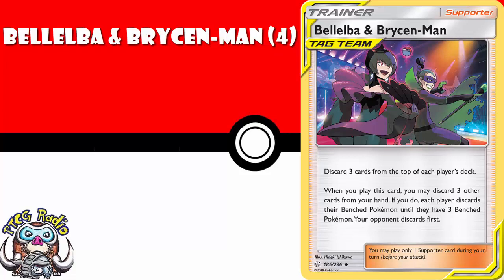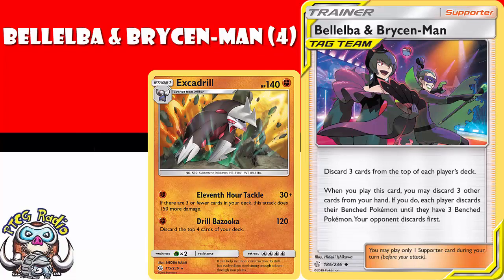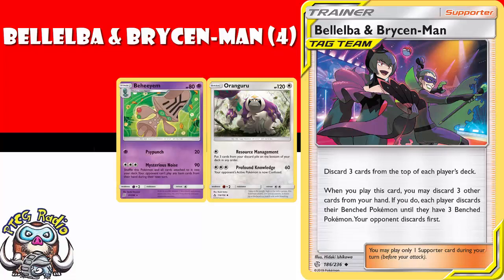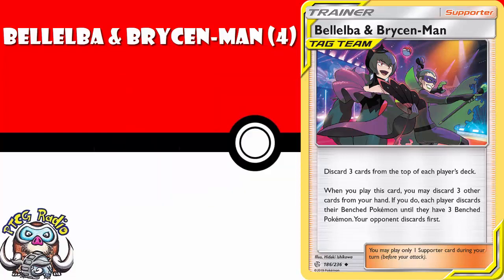Bellelba and Brycen-Man is great as a mill deck, but it also wrecks particular decks. Excadrill works best when you've got three or fewer cards left in your deck — this will deck them out and you'll win. Oranguru wants to have a very small deck of cards, often three, because that's how many they put back with Resource Management. One of these and they deck out, they lose. Behemoth wants to try and have a very small deck. Honestly, a lot of the time the best option here is just having one Elgim, one Behemoth, one Triple Acceleration Energy — that's three cards. Bellelba and Brycen-Man will make them deck out. Even if you're not decking these decks out instantaneously, you're still discarding resources and potentially putting your opponent in a position from which they will not recover. This is a phenomenal card — you need a playset.